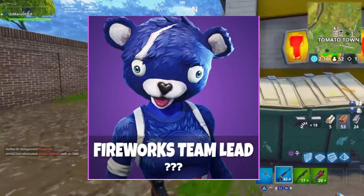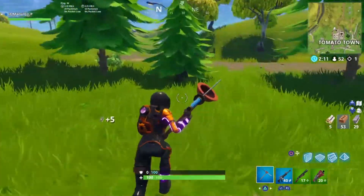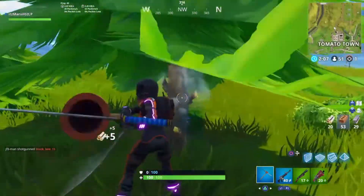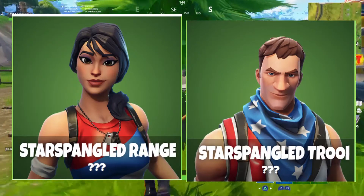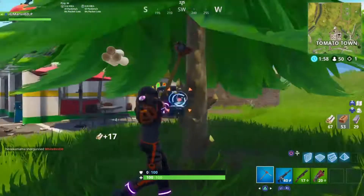Coming in at number six, we have the Fireworks Team Leader. Like in Valentine's we had the Cuddly Team Leader, now since the Fourth of July is coming up we have the Fireworks Team Leader. The fireworks costumes coming out include the Fireworks Team Leader, the Star-Spangled Ranger, and the Star-Spangled Trooper.